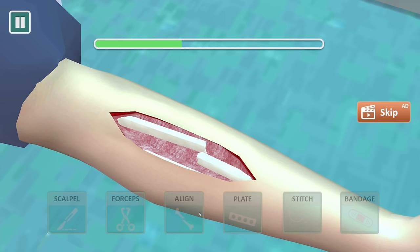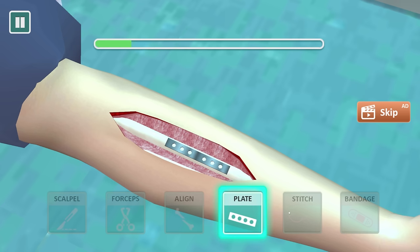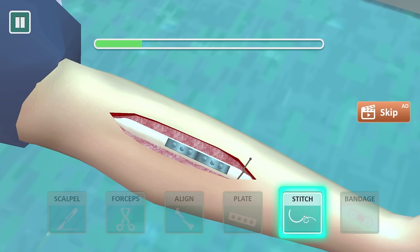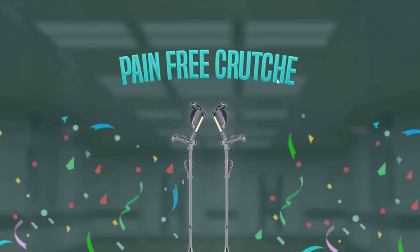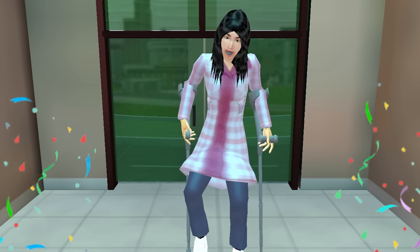We're just going to push that in with our hand — no big deal. Then we're going to throw a metallic ruler on there, just smash it in there. Put some bolts in there too — a couple of rivets inside of the plate. Just stitch the whole thing up — boop boop boop bam. We're going to throw a band-aid on it. Pain free! Crutchy! Yay!